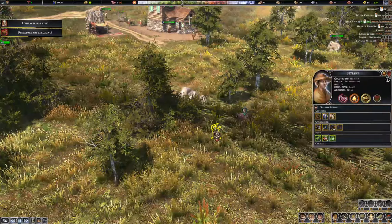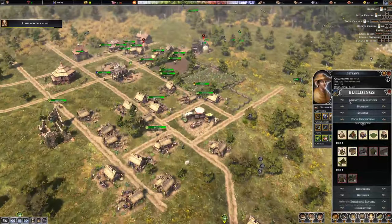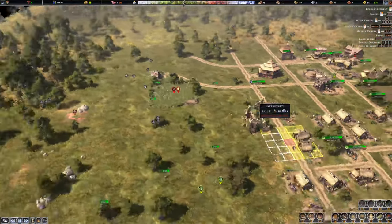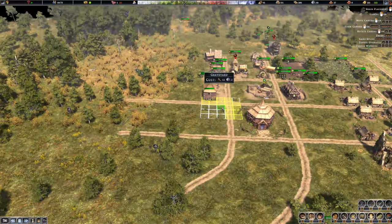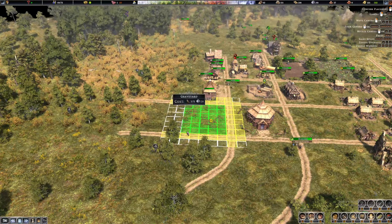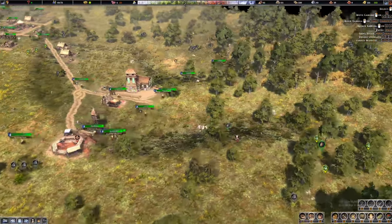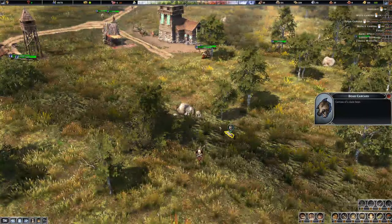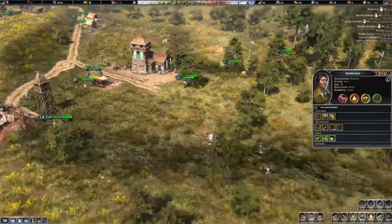She died of a boar attack and it's my fault. I can probably start building a grave around here — she should just have her buried. Can we also prioritize getting the meat of the boar that died?